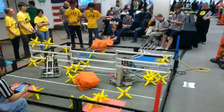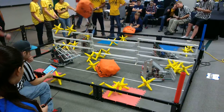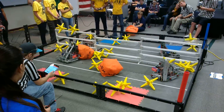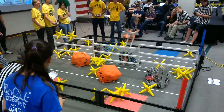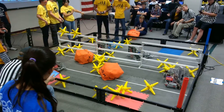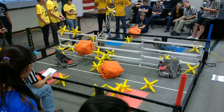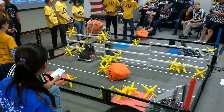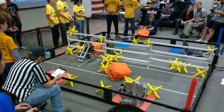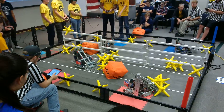The Red Alliance robot got a little help from his partner and was able to correct himself. He's now moving about the field, tossing two of those stars over on the Blue Alliance side. Blue Alliance successfully lifted up that orange cube over the fence and dumped it on the Red Alliance side. Down at the bottom of the screen, you can see the Red Alliance robot pushing those stars underneath the fence in the scoring zone.